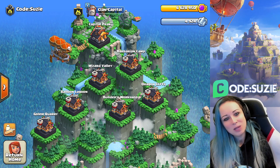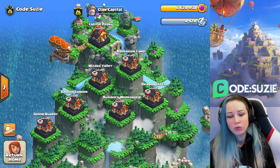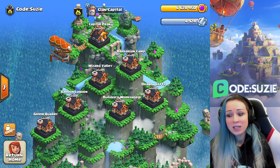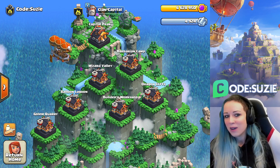Hello, welcome back to my channel! It's time for the third sneak peek. In today's sneak peek, I want to show you the last two districts: Dragon Cliffs and Golem Quarry, and also show you the new epic troop. Let's jump into it!